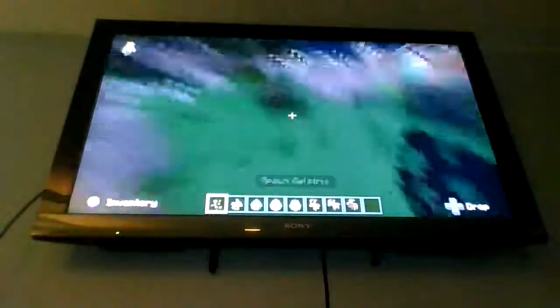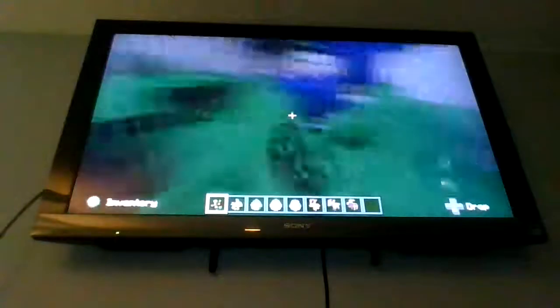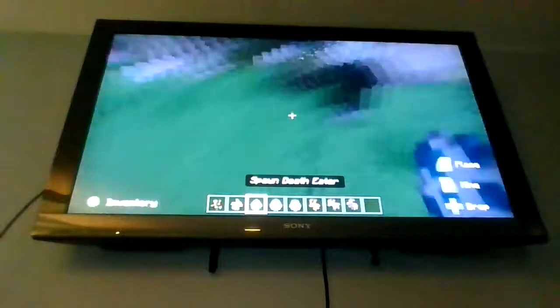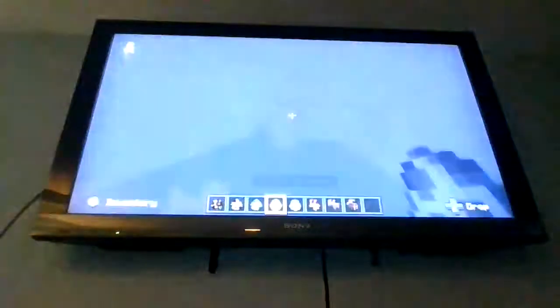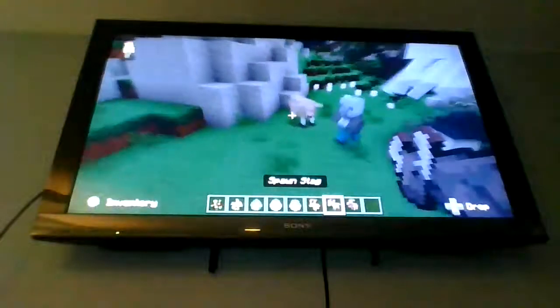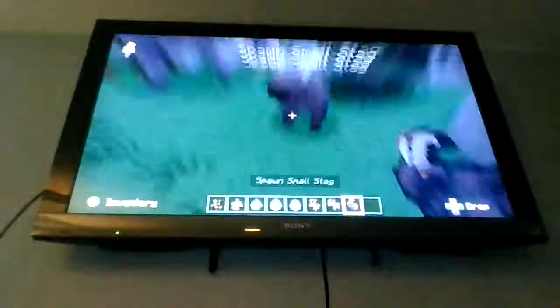Let's see. We have a Bellatrix. Spawn all those things in. We have Snape, and we have a Death Eater, and we have a Dementor, and we have a small Dementor. We also have a doe, and we also have a stag, and we have a small stag.